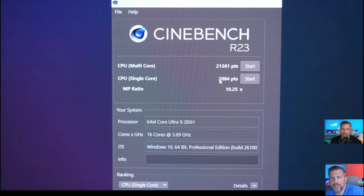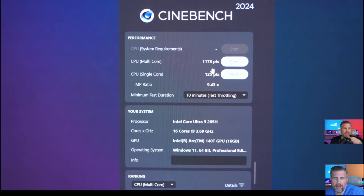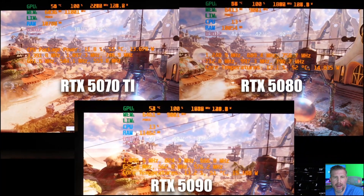Cinebench R23 gave us 21,361, which is excellent for a thin and light gaming laptop. Single core came in at 2,084. Keep in mind that with a thicker machine, you can get up to around 35,000 to 38,000 for the multi-core score with an HX chip. Cinebench R24 gave us 1,178 multi-core and 1.25 for single. Very good single score, but multi-core lags behind thicker laptops.